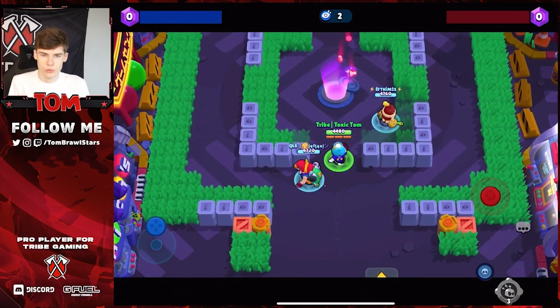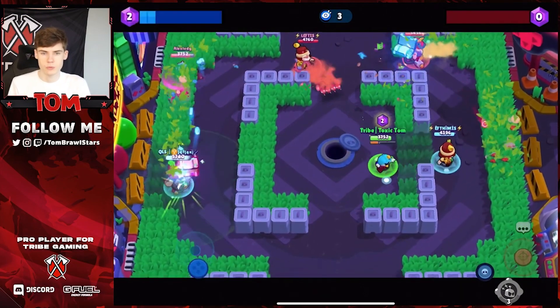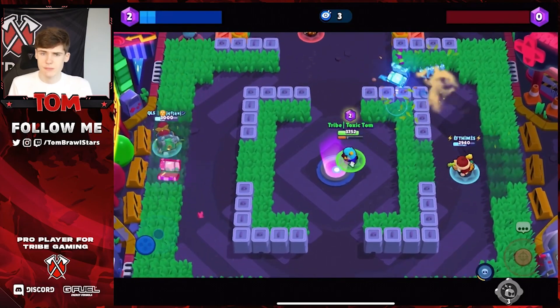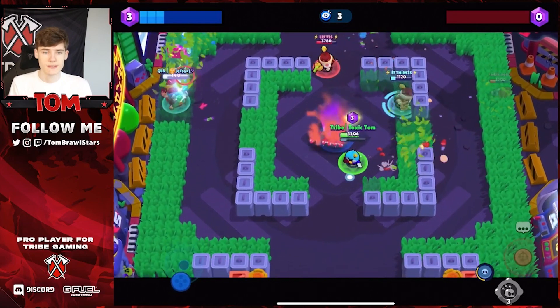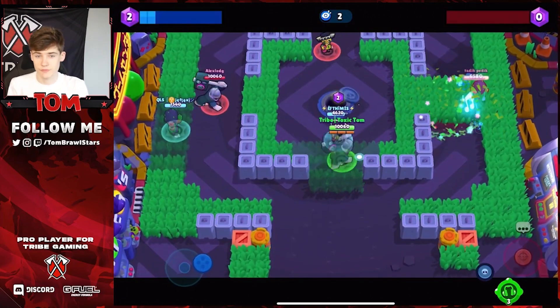The first map is Stone Four — Gem Grab — which should be very easy with not too many problems. For the pay-to-win comp, I recommend Mr. P mid, Gale, and Pam on the side. This is going to be very strong. You can use Gale's jump pad at the start of the game to get into mid a bit quicker, and Gale can also play mid to help out the gem carrier.